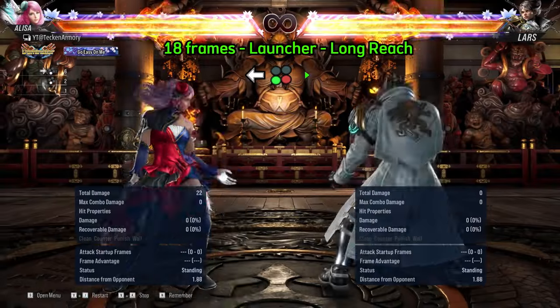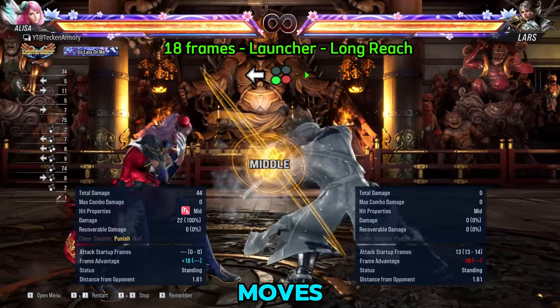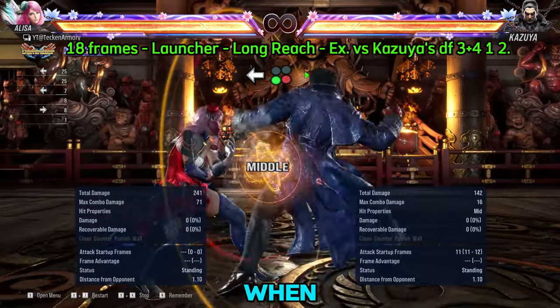Next we have one of her stronger launchers at 18 frames. This is used to punish 18 frame and below punishable moves. It is also a good whiff Punisher as it has good range. Here is an example of when to use this launcher.